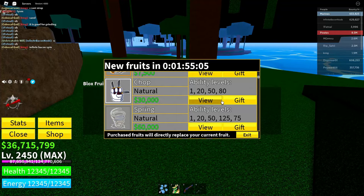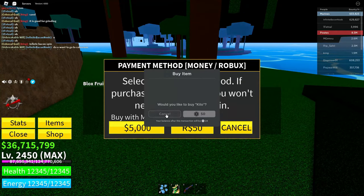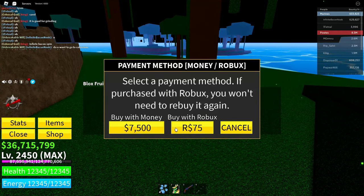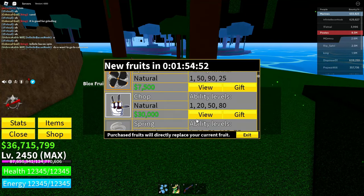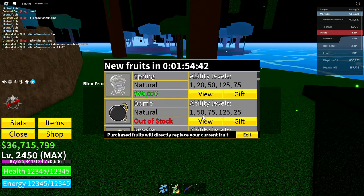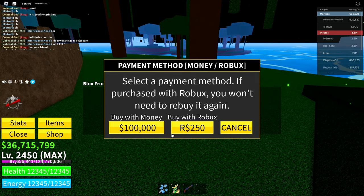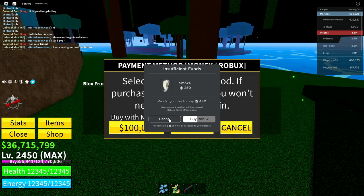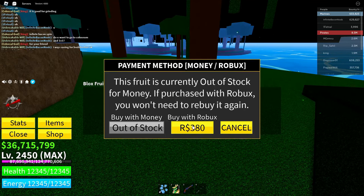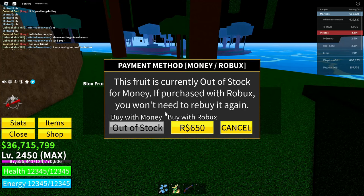Now click on every single fruit in the menu. As you can see, go through each one — do this for every single fruit. For example: Chop, Spring, Bomb, Smoke, just like this.